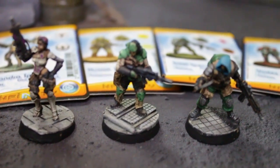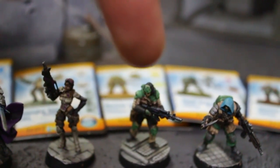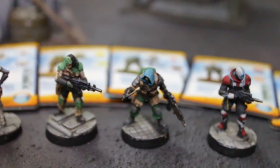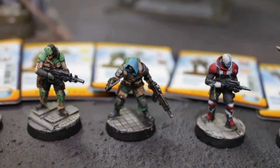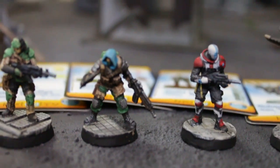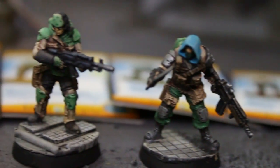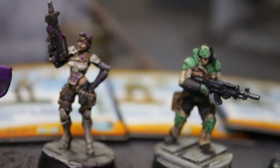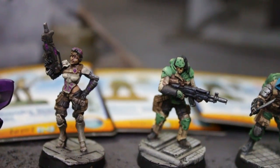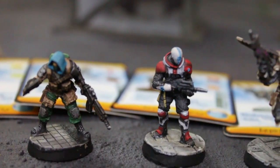Let's take a look at all the Spec Ops real quick. Here's the Chandra for Aleph, the Hussam for Haqq Islam, and the Intel Spec Ops for Ariadna. The one on the end with the red and white is the Nomads — the Vortex Spec Ops. All of them have so much character. This guy's got a cool cloak and mask and just one little eye in the middle. I love all of them. Even if I didn't play all their armies, I'd still want one from each. The Vortex is probably my favorite — he's pretty cool.